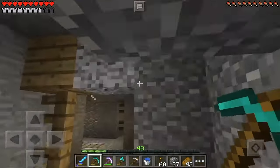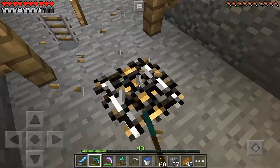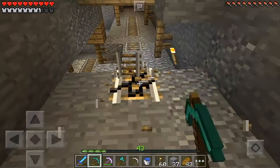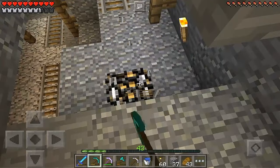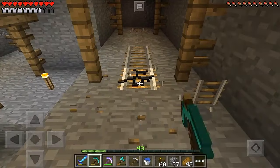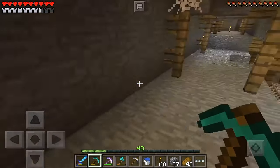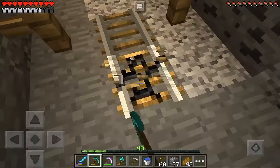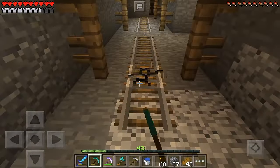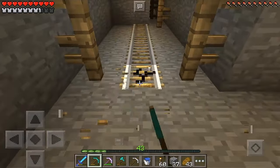What don't we need? We don't need the wheat, the rotten flesh, the leather, the paper, the glass, the gunpowder, the seeds, the hoe, or the slabs. We don't need the singular apple or the extra arrows. I guess we're moving over to this chest now. We could use more torches — torches are everything we can use. So let's go ahead and find some coal.